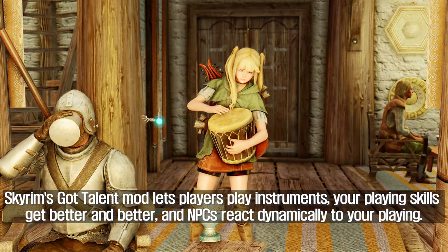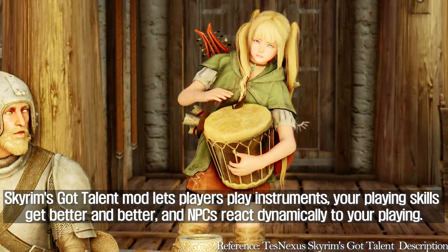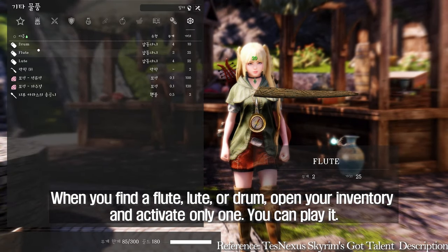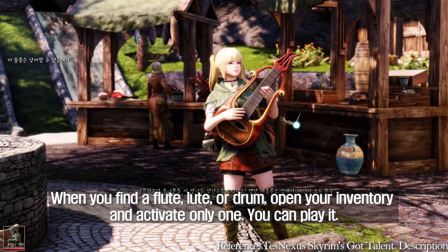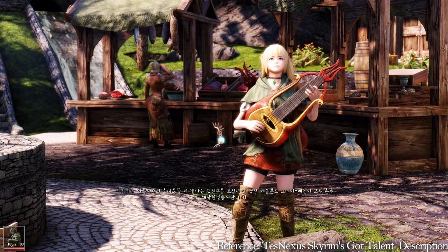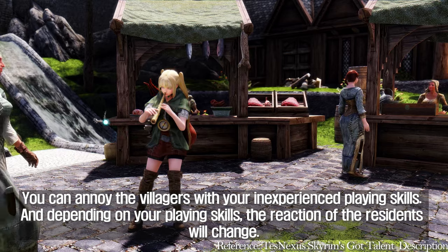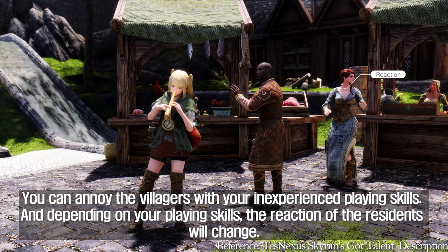Skyrim's Got Talent mod lets players play instruments; your playing skills get better and better, and NPCs react dynamically to your playing. When you find a flute, lute, or drum, open your inventory and activate one to play it. You can annoy the villagers with your inexperienced playing skills, and depending on your playing skills, the reaction of the residents will change.